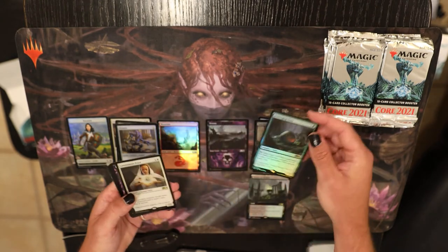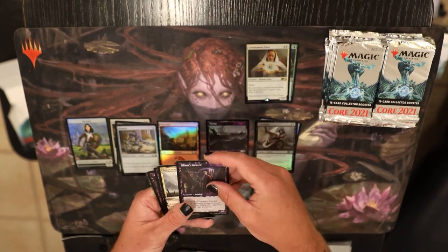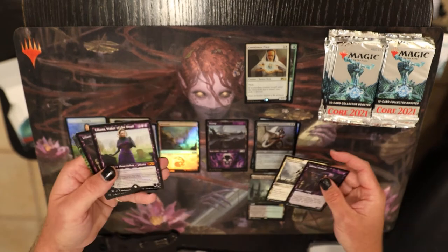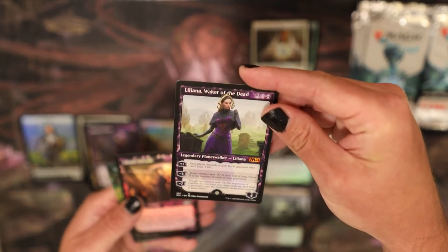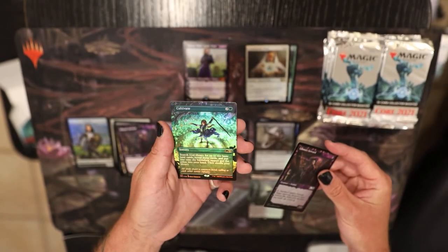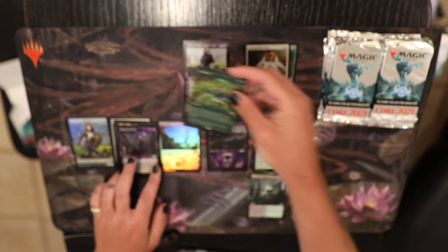Temple. Temples down here. Scavenging Ooze. Foil. Pretty cool. Nice little rare. Containment Priest. Liliana — we got ourselves a Liliana. Good way to start the box. Liliana, Waker of the Dead. Very cool. That's a nice mythic. And we got ourselves a Cultivate. A lot of Cultivates in this set and I love them, so I'll take every single one.